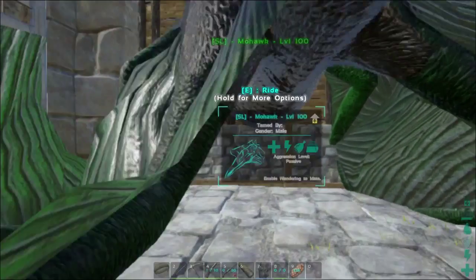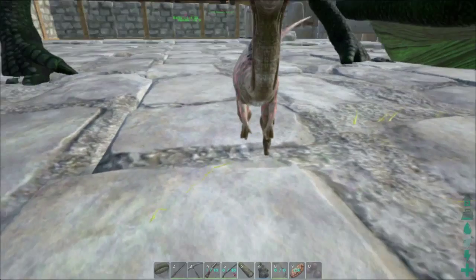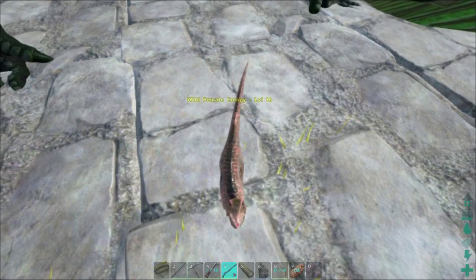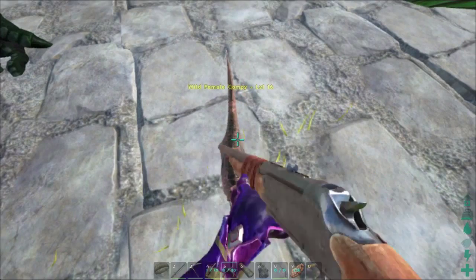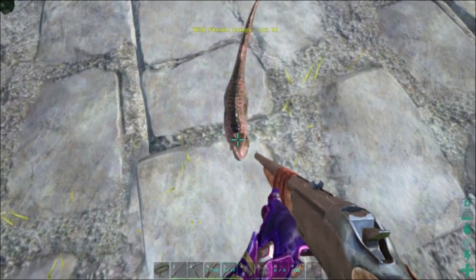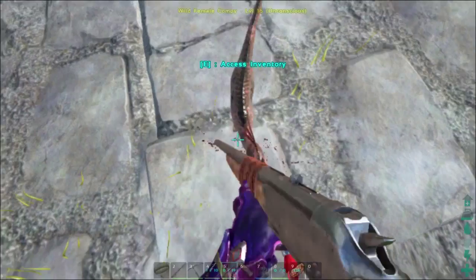We're going to stay underneath Mohawk there because he's got the prime meat. Let's go down and say hi. But more than one, they become quite the force to be reckoned with and a little scary, to be perfectly honest with you. Now we have got darts because it's the fastest way to do it. Right between the eyes. Boom. Gotcha.